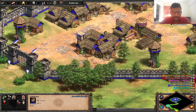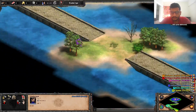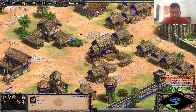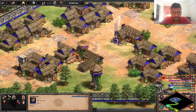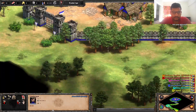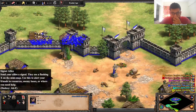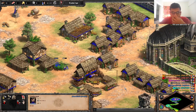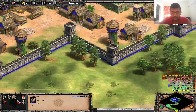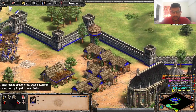Where is my army? They are coming from the back gates out there. I don't know — do we need to collect resources and other stuff?